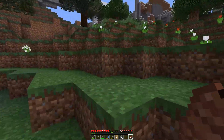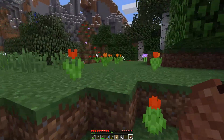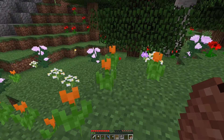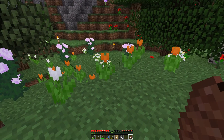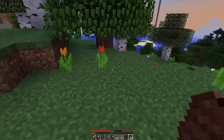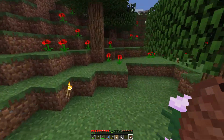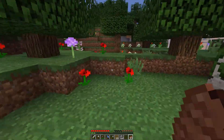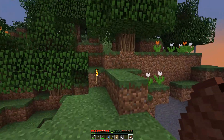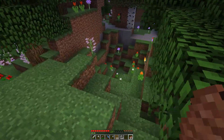I know that if I drop bone meal on an area it will always be the same flower in the same spot. I don't know if it's the same flower as there is right now or if it's another flower, but I know it's always the same flower. What happens if I go up or down — is it still the same flower? I need to figure that out. And then I need to find a good area.